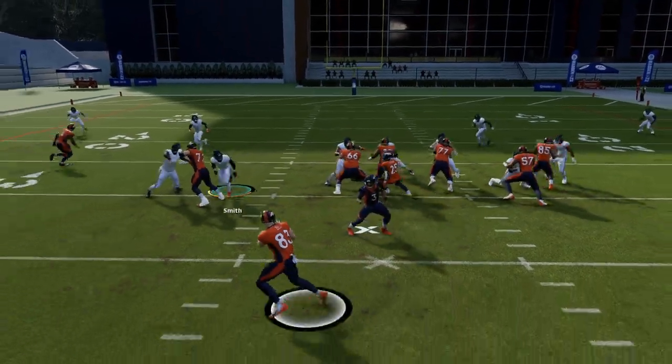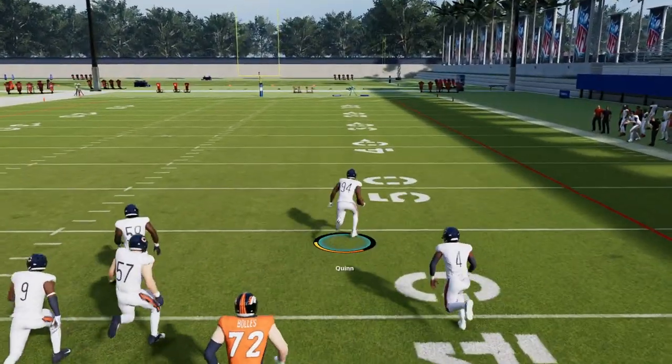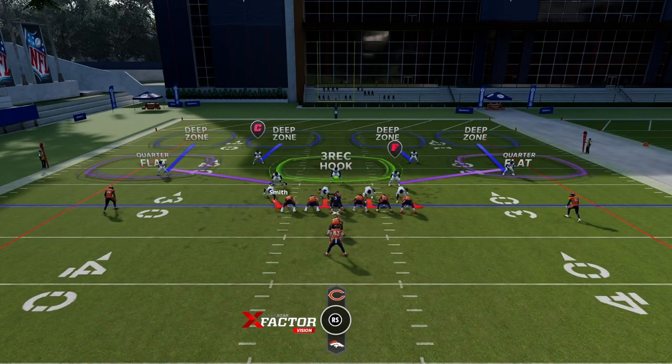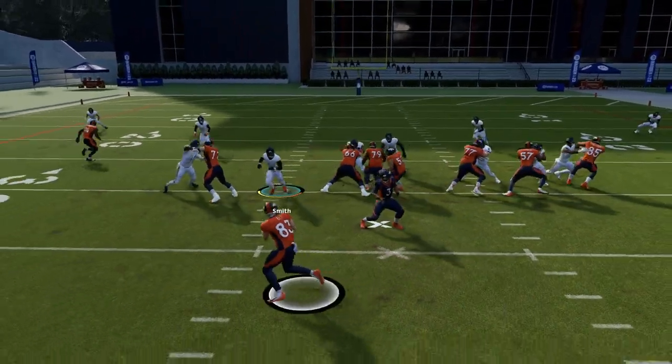You want to force fumbles — done correctly, you will force a lot of fumbles. Let's get into practice mode and go over the hit stick tutorial. I'll show you two methods: the user-controlled hit stick and the click-on method. We'll also cover cut sticks and hit sticks up high. We'll run the play a few times and show you how to do it.